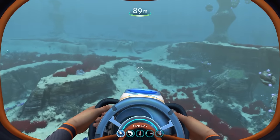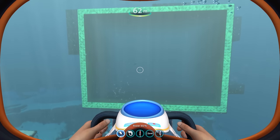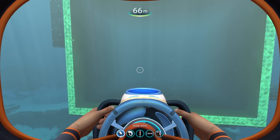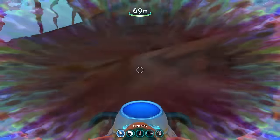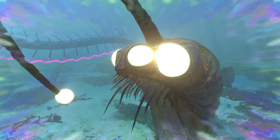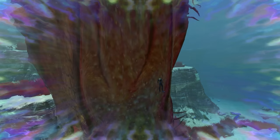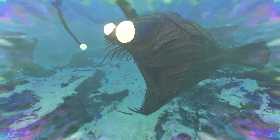The next new creature is the Anglerfish, and at first it doesn't look like a creature at all — it looks like an alien base. So imagine you're out in the void and you see what appears to be a structure, go to check it out, and it turns out to be a massive creature trying to eat you. You can see big glowing eyes and a classic anglerfish lure, with a huge mouth. It's a very cool concept and was definitely a jump scare the first time.